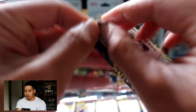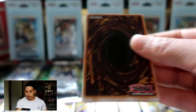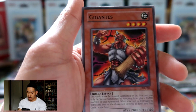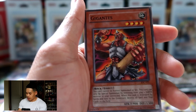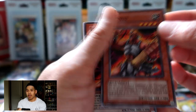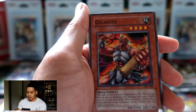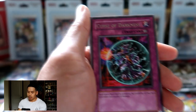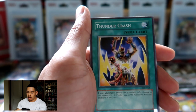Let's go ahead and open our Invasion of Chaos legacy pack. These are reprints but they still give you a sense of nostalgia. Let's see if we can pull that BLS or Emperor's Dragon. We got Gigantus, Chaos Sorcerer, another Gigantus — whoever was packaging this was not paying attention, giving us duplicates. We also got Gora Turtle Evolution and Curse of Darkness as our rare, plus Spatula Collapse Lord, Poison Thunder Crash, and Chopman the Desperate Outlaw.